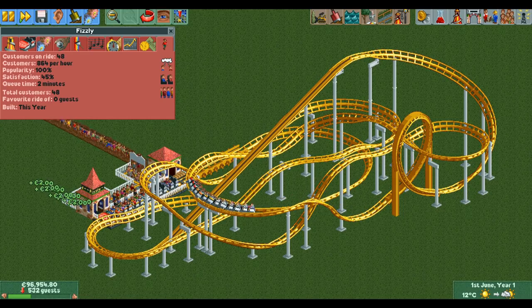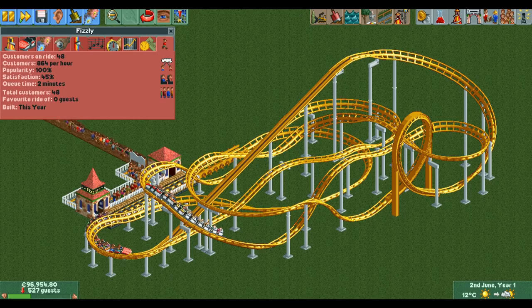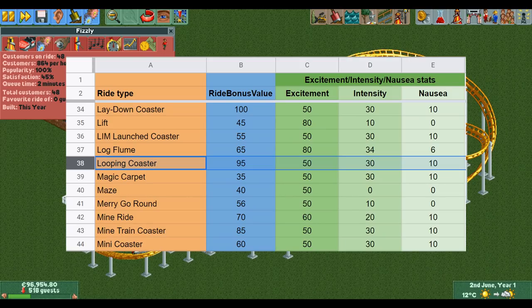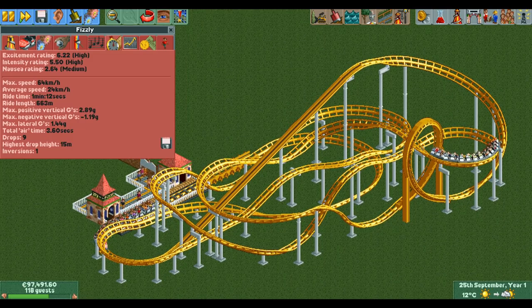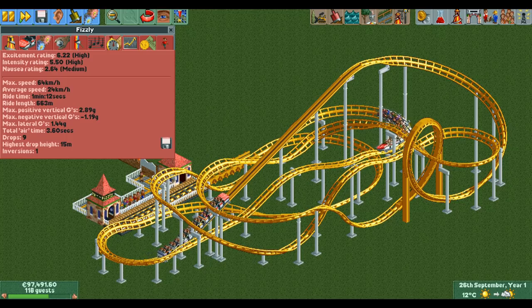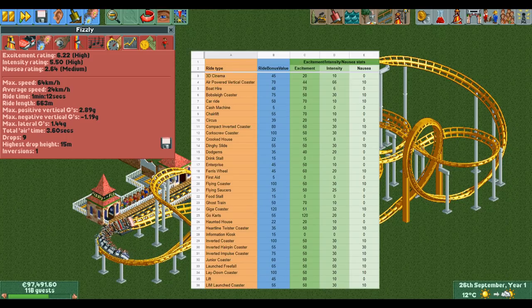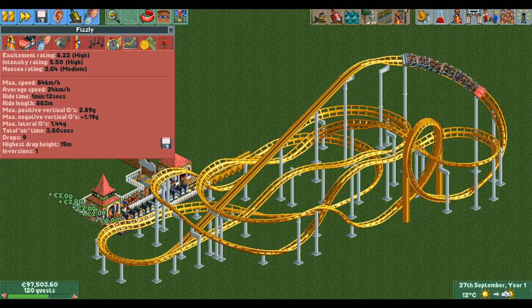We will use a looping coaster as an example. Currently this ride has had 48 riders, all in the last 5 minutes — we will use 48 for this calculation. If we look up the ride bonus value for the looping coaster we can see that it is 95. Now all we need is the ride value, which is a little more complicated. To get the ride value we first need to multiply the excitement rating, intensity rating, and nausea rating by their respective values. These values are different depending on the ride type and can be found in a list — both lists are linked in the description.